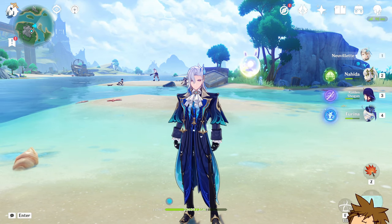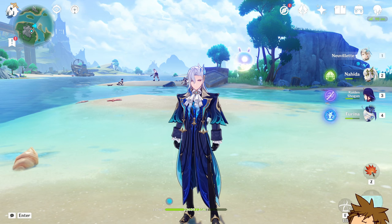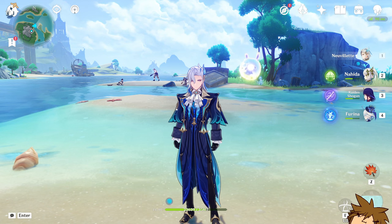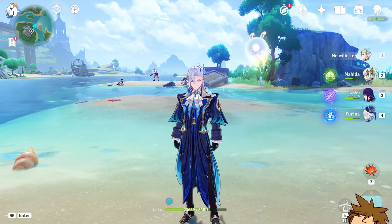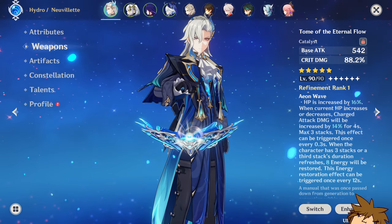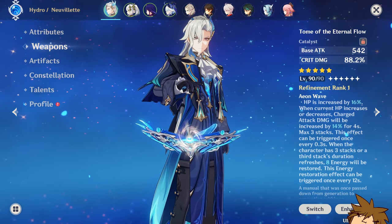This isn't the only weapon you could use for your Arlecchino. For the five-star options I don't have, we're going to talk about Staff of Homa as well as Staff of the Scarlet Sand. Staff of Homa is actually a pretty decent option — it has an attack bonus that increases depending on your HP, and it has a massive crit damage main stat.